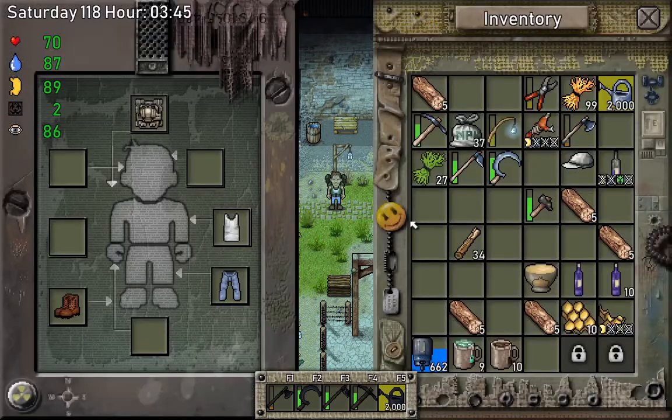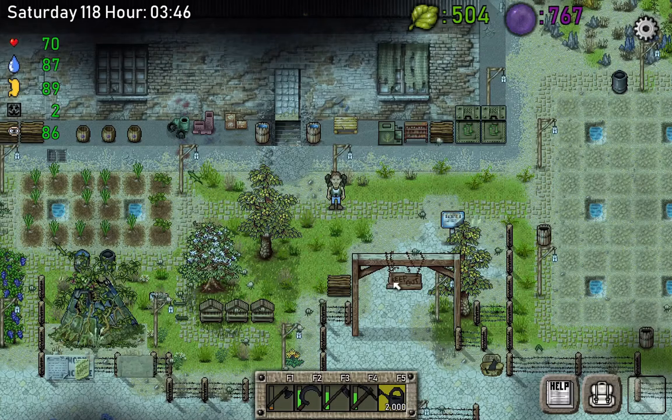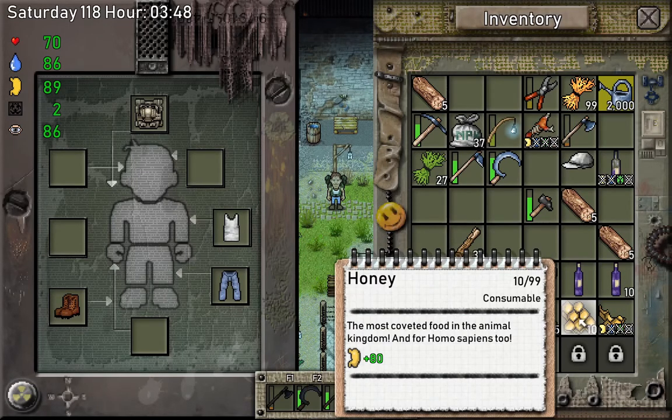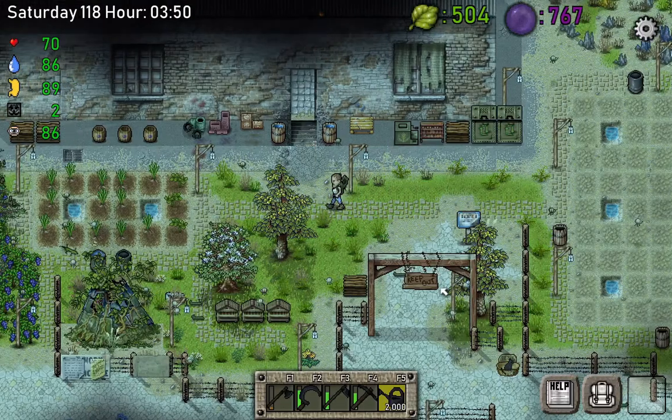So I got six beehives. Right now what I'm doing is eating the honey and drinking the wine — this is my favorite diet. And also I'm gonna show you my food supply.